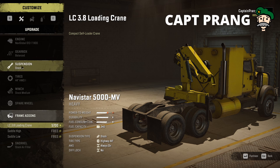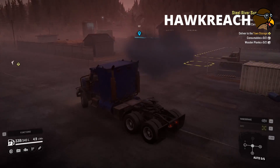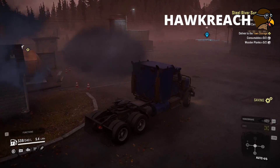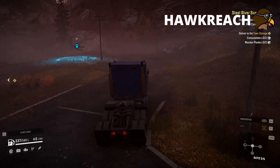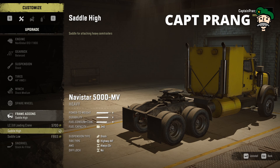Under Upgrade, there's frame add-ons. You should be able to buy it for free. Loading crane, saddle high, saddle low — I think I've got the high one, I don't think it makes much of a difference. I'm sure there's a preference. This frame add-on is only suitable for the current truck. Purchase — got it!